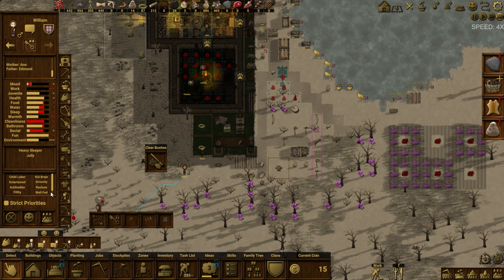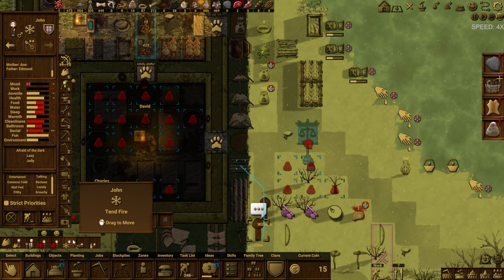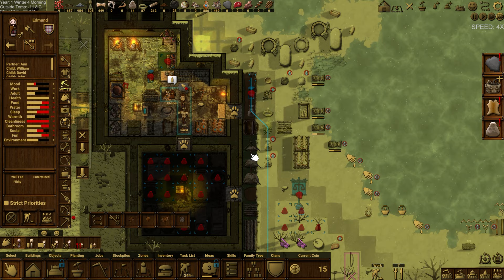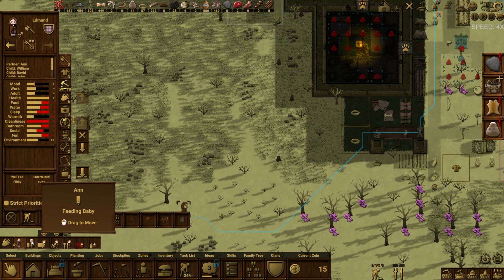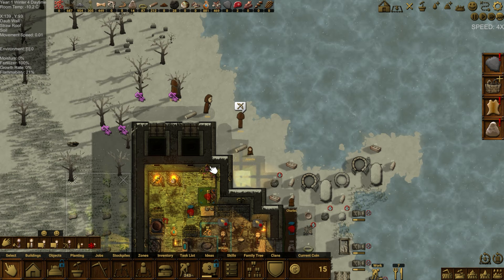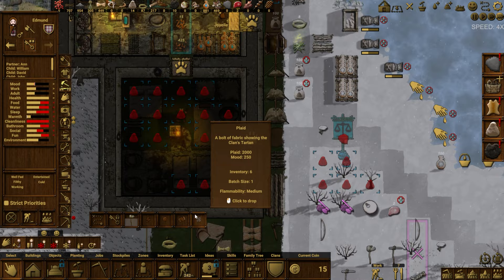He's immune to the common cold and has antibodies, but he's filthy. Being well-fed but filthy really wrecks mood. He needs someone to talk to — he's lonely. Be social, my friend. Dad doesn't like mining, so we'll let him do wood cutting as his next task and get the mining done by mama. Slow working but it is winter — a rough winter for them.